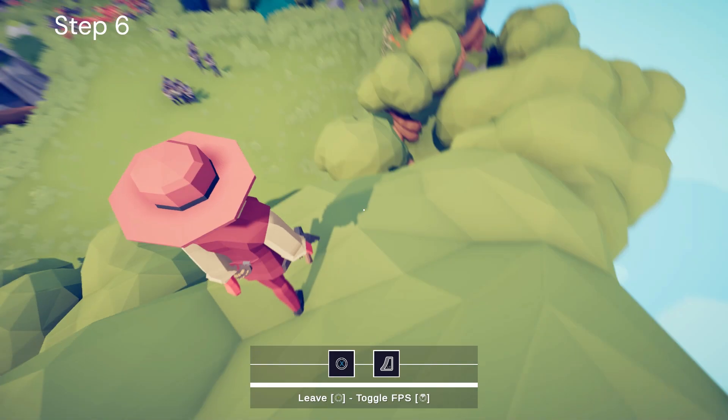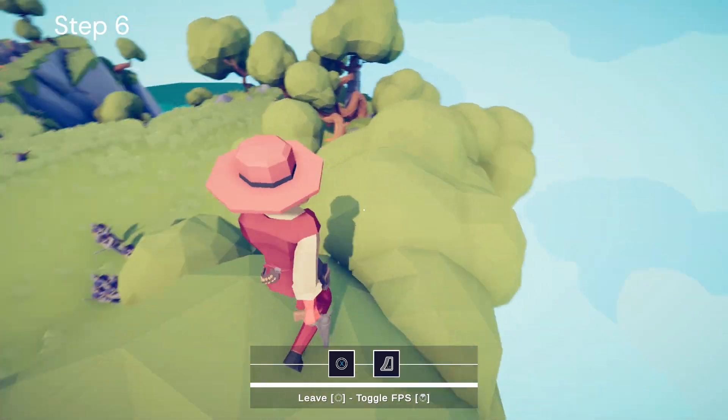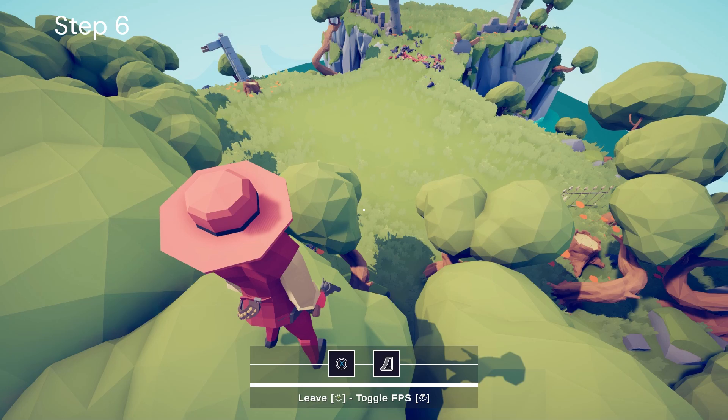Step six: if you need to, go to a lower area so you can shoot them down easier.